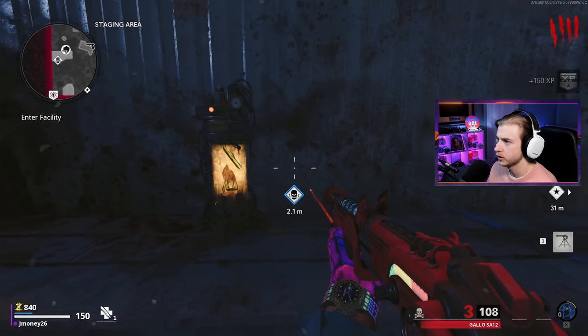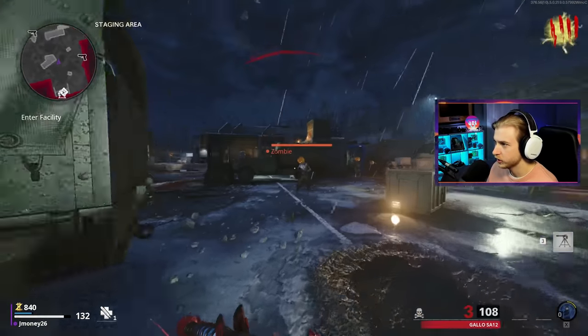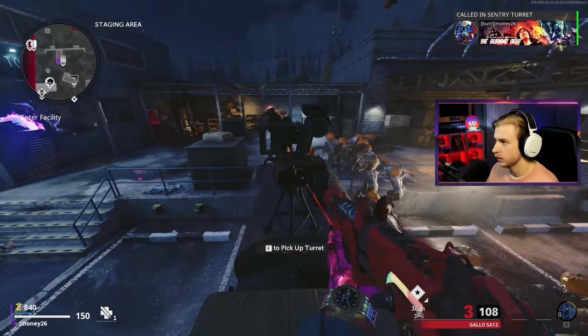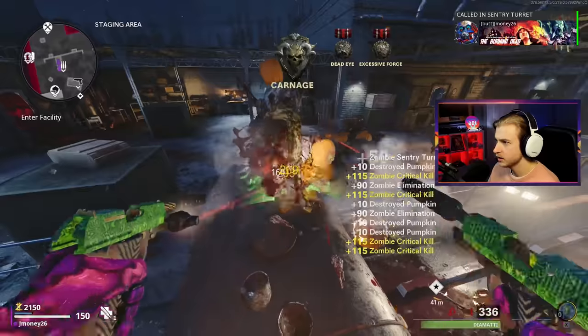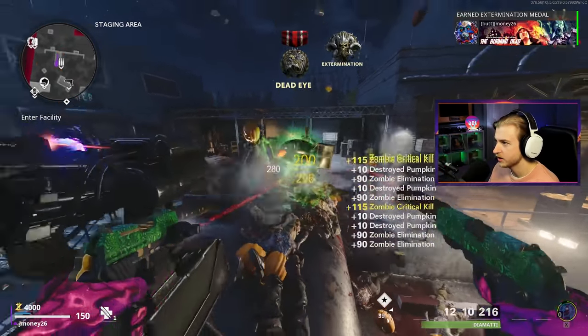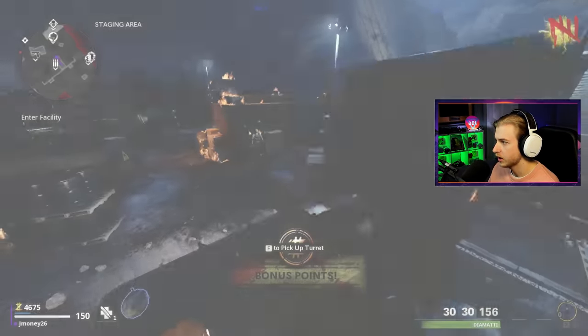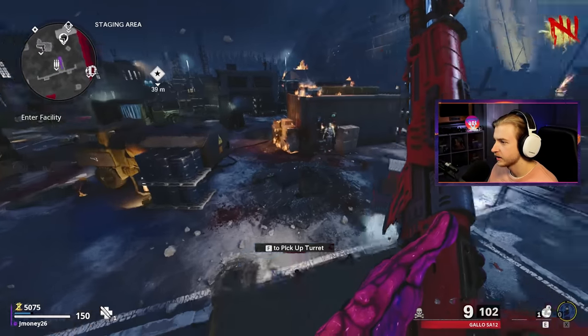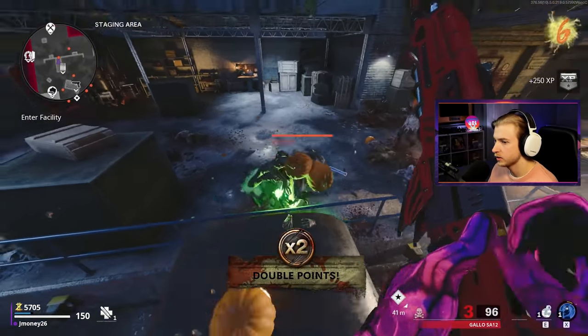I'm starting up the Rampage Inducer — we're gonna get through this fast. The Rampage Inducer is so intimidating sometimes. Let's hop up here, put down the turret, and get these kills with the Diamantes. Come on, sentry turret, help me out. We're already on round five, making good progress. Let's nuke just because we have the time — we'll reload the Gallo. Round six, double points — we take those.